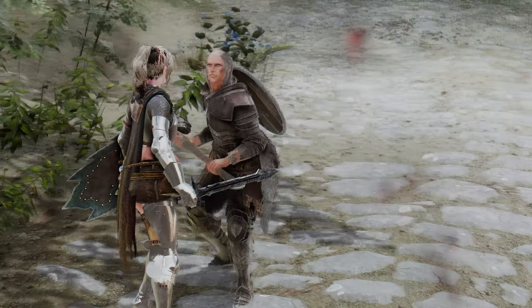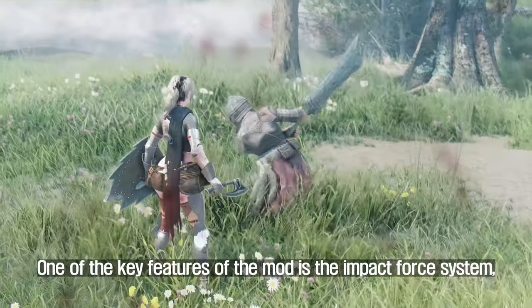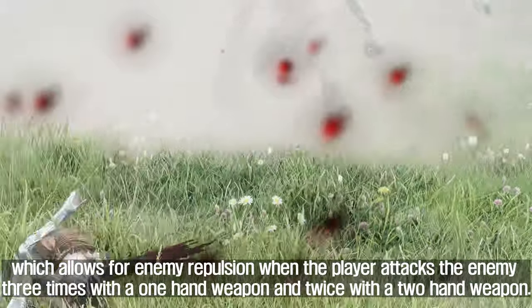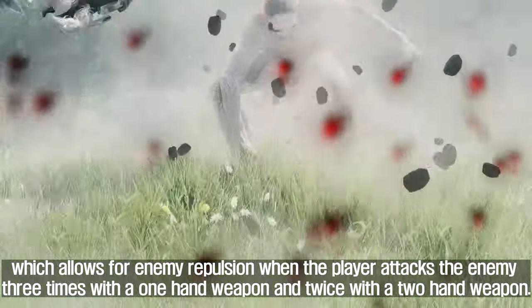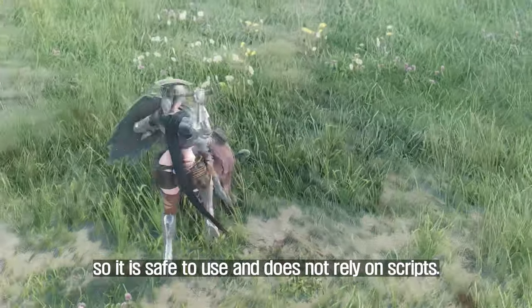The first mod I'll introduce you to is Elden Rim Weapon Arts. This mod includes several new systems that enhance the player's combat impact. One of the key features is the Impact Force system, which allows for enemy repulsion when the player attacks the enemy three times with a one-hand weapon and twice with a two-hand weapon. This system is based on the original Skyrim game, so it is safe to use and does not rely on scripts.